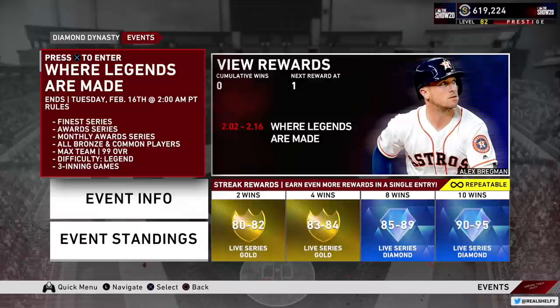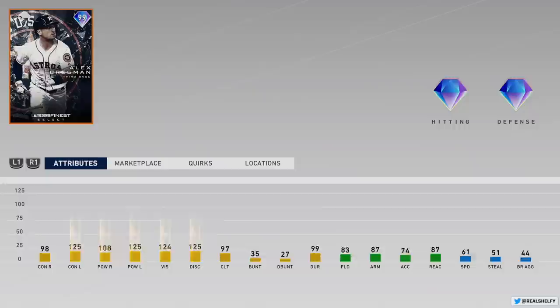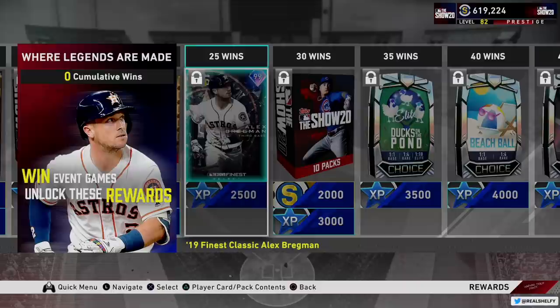This event will run until February 16th — that is one week from now. You can only use finest tier cards, award tier cards, or monthly award cards. Bronze and common players can fill out the rest of your team. Your max team overall is a 99 and it is on legend difficulty — the highest difficulty. Three inning games. If you win 25 games in that one week period, you'll get a 99 Alex Bregman unlocked onto your account. He is sellable in the marketplace too, so if you unlock him fast you can sell him for top dollar if you want.